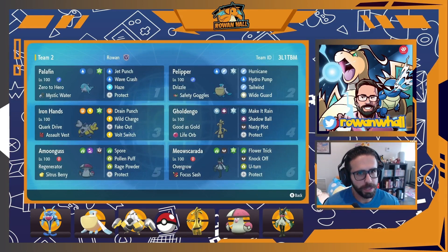Iron Hands is our bulky Assault Vest pivot. It's running quite a bit of speed, which allows it to win the Fake Out wars against other Iron Hands and outspeeds any Arcanine while under Pelipper's Tailwind. We want to Vault Switch out before we get burned with Will-O-Wisp. It has enough special bulk to live a Specs Fluttermane Moonblast while it's super effective and not Terastallized, which is wild. On the physical side it also lives a Tera Ground Earthquake from Garchomp or a Headlong Rush from Great Tusk. It hits the highest Adamant breakpoint so it hits really hard and sustains itself with Drain Punch — the purpose being to swap in, take damage, then pivot back out with Vault Switch to get my more frail powerful mons on the field.